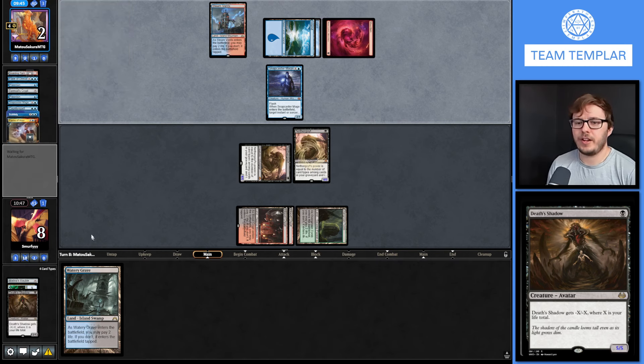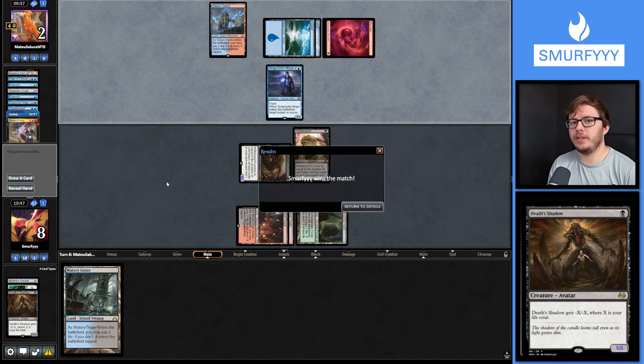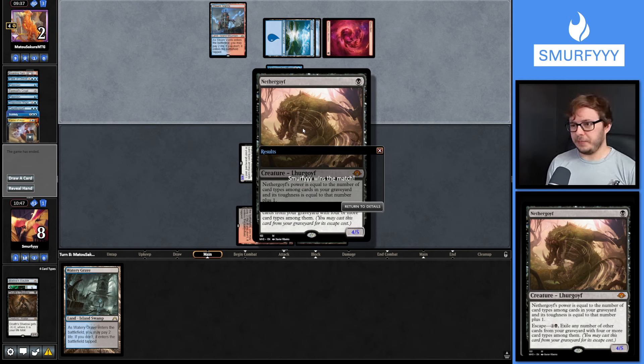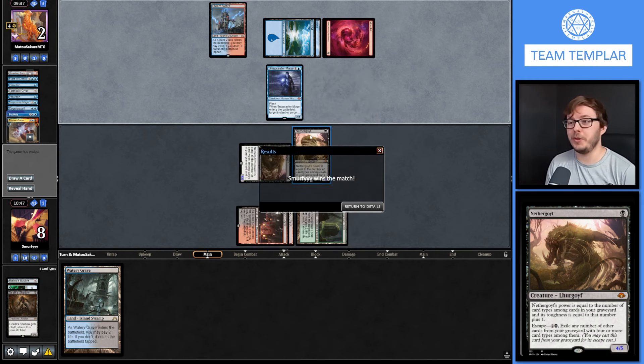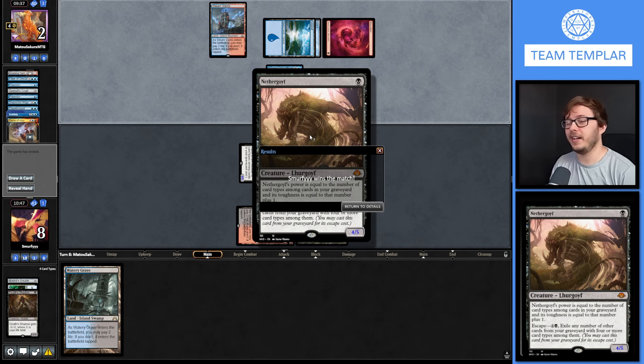Nethergoyfs are a lot smaller now so Flame of Anor does kill them, but if one dies the other one just gets bigger anyway. Here's the Flame of Anor - deal five to the Death's Shadow. Maybe I should have shocked that, but we're only at eight now. They can draw two so now they can chump one, but they still can't answer the other one. There's only so many one-mana and two-mana beaters our opponent can answer. A really, really sweet round. Absolutely loved the Nethergoyfs and Tarmogoyfs - had a lot of fun. Let's go to round three.